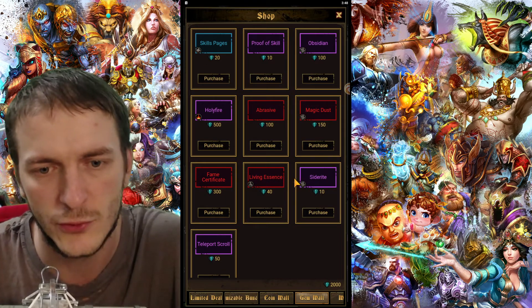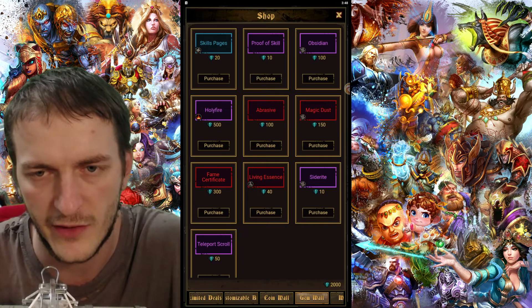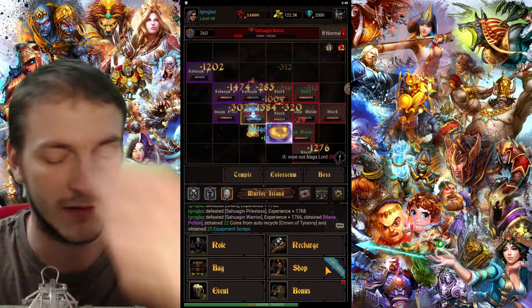You could go to the shop and buy skill pages for gems — it's also quite costly. For 100 skill pages, you need to pay 2,000 gems, which is a lot. For now, I just feel that I'm short of skill pages. Maybe later you may be short of some other things like Holy Fire or other stuff, but for now it's like this.